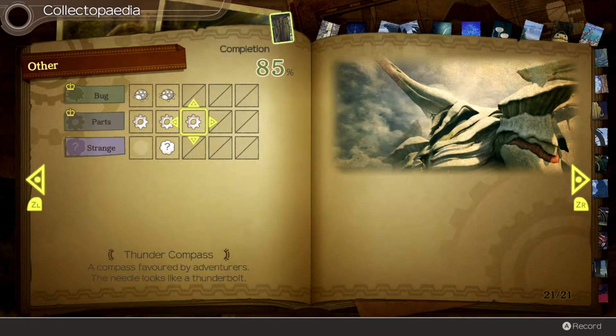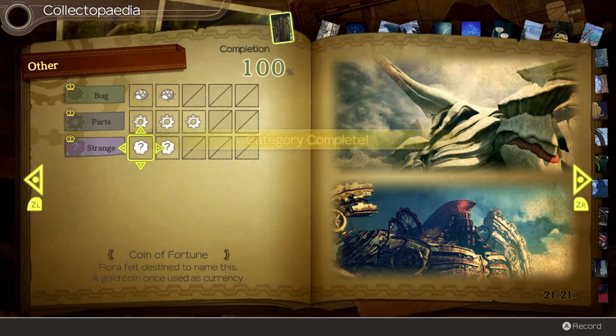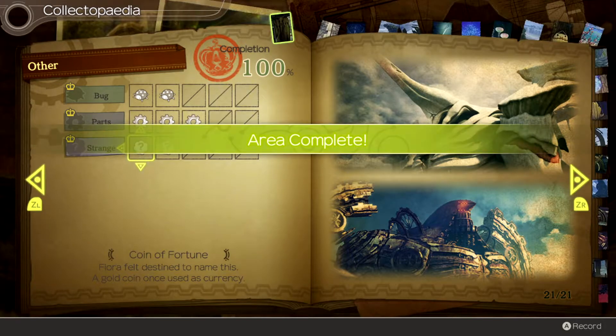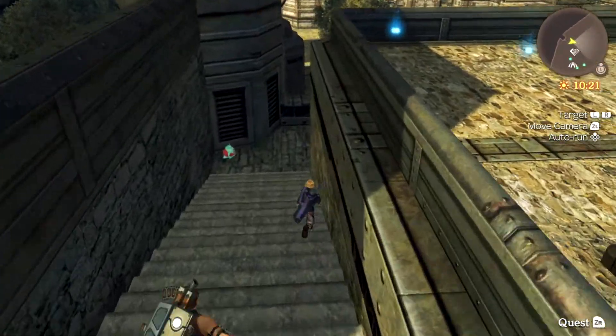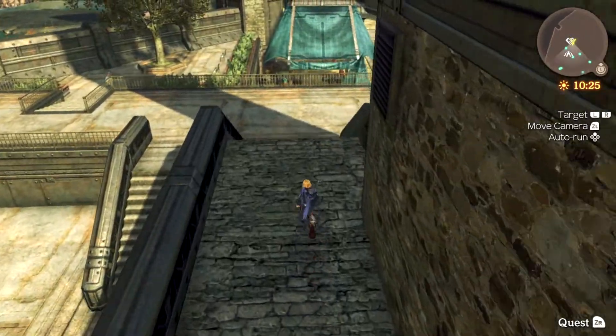As I said earlier, the Love Source gives overwhelmingly more affinity between party members than any other item, and as such, it's the best item to use for grinding out affinity. Since the only farm for it is to farm the superbosses, you might have your work cut out for you on that, especially since you're going to need quite a few of them in order to max out affinity between characters.